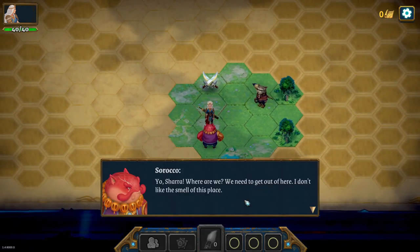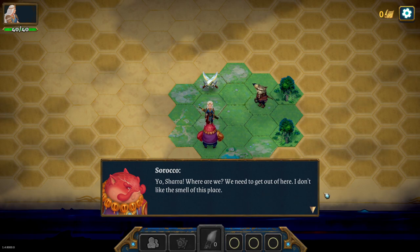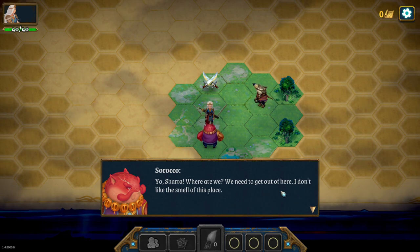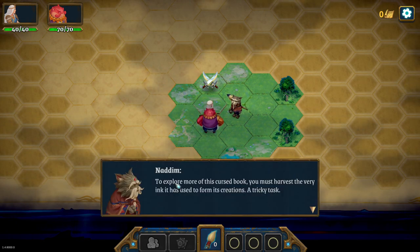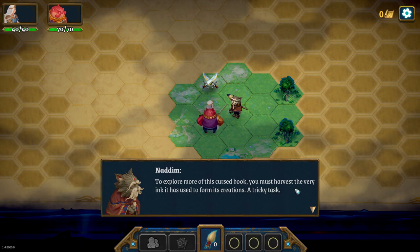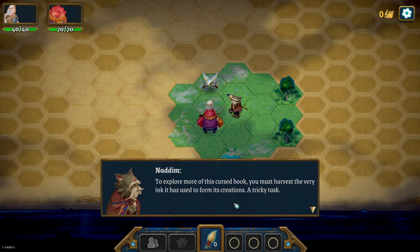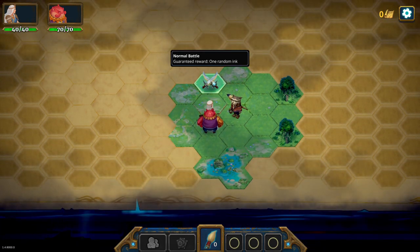Yo Sorocco, are you okay my dude? 'Yo Shara, where are we? We need to get out of here! I don't like the smells of this place.' I'm not gonna voice-act. 'To explore more of this cursed book, you must harvest the very ink it has used to form in its creation - a tricky task.' Okay, let's go fight, let's start the battle.